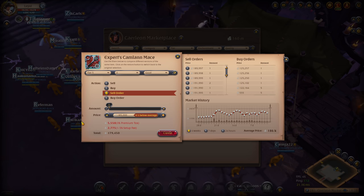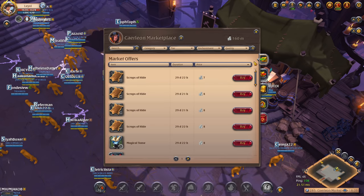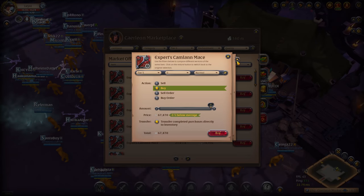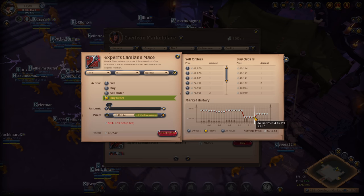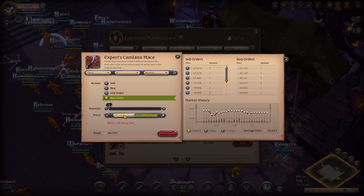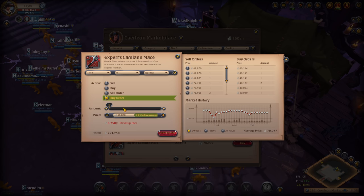The way I just described is the quick way, which doesn't net us the most profit possible. To make the most profit, this is where buy orders come into play. You can set up buy orders for the items you need — saving silver on the runes, the souls, and even the Camelum mace itself. Setting up buy orders does have a cost, so account for that in your overall expenses. Just because you set up buy orders doesn't mean they will go through, especially if you are lowballing. The market history will help you gauge what's realistic — by hovering over the lowest dots you can see the cheapest price at which people have sold the Camelum mace, helping you create a realistic buy order offer.